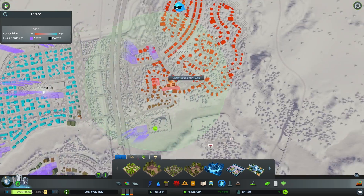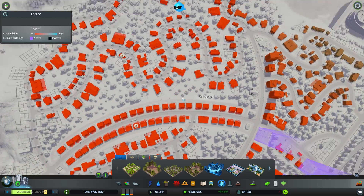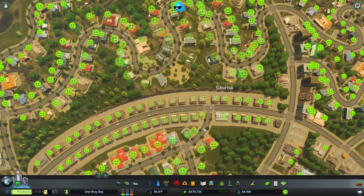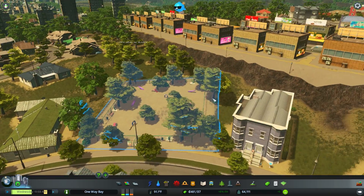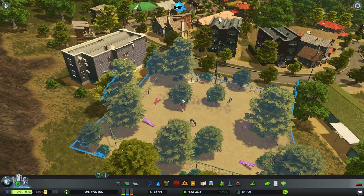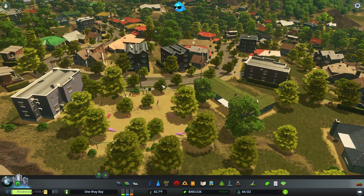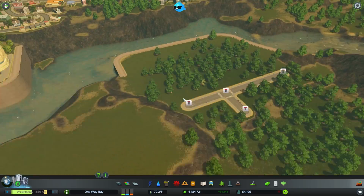Up here wouldn't be a bad idea, just because there's literally nothing up here. Right there — dog park. A brand new park for people to come walk their dogs. It's fenced off and everything. People can come in and walk their dogs. Don't leave your dogs at the dog park — that's probably almost as bad as leaving your dog in a car with the windows up.